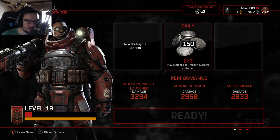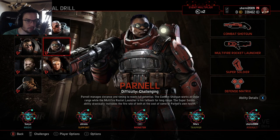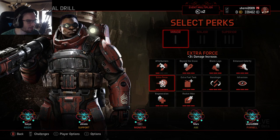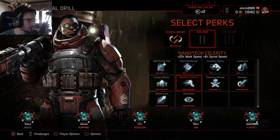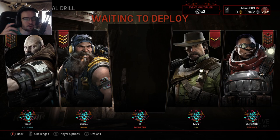Alright guys, we are back. I ended up waiting quite a bit. So for Parnell — I'm going to go swap speed and then class ability recharge. I want to get Super Soldier back quicker to maximize damage. It would be great if we had a Cabot — they can double the damage — but it's alright. All good. Looks like we have a good squad here.